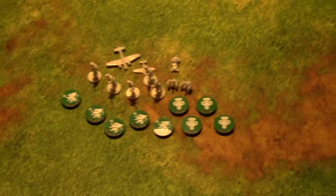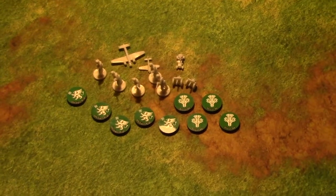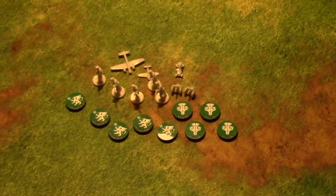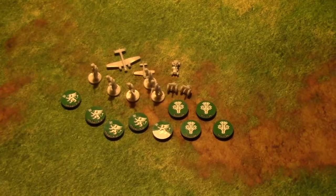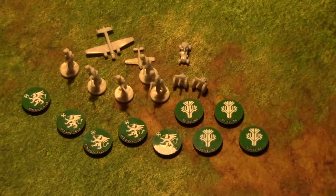Here we are again looking at the pieces prior to the game of 1936 Global that we're going to do at the end of October. These pieces may look a little yellow, but they're actually really white. I think it might be the lighting.